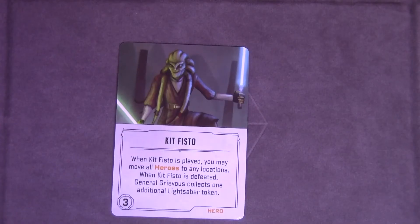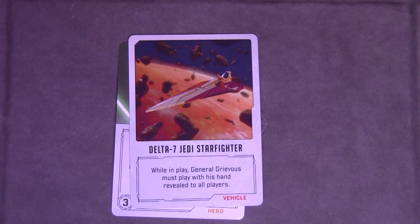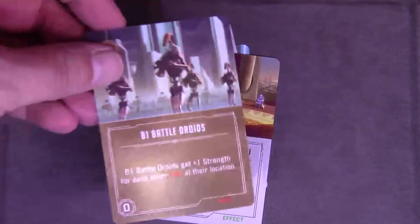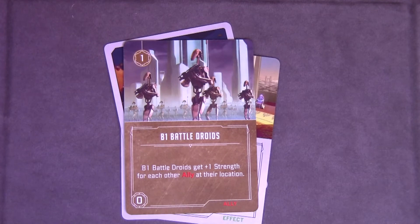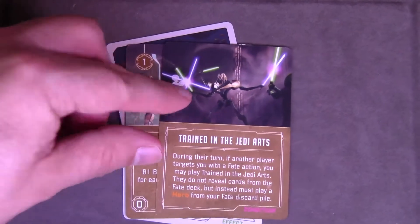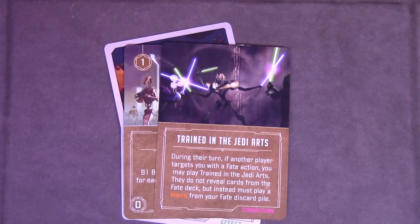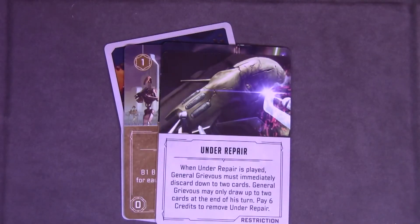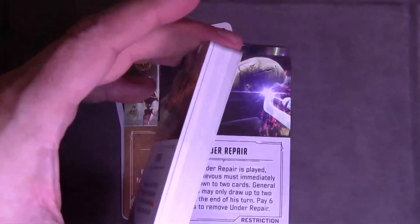Now, some of those cards — here's an example: we have hero cards, there are vehicle cards, and then there are effect cards. You also have ally cards, and this would be a condition card. There's also a restriction card. Those all came out of one of the five different decks that are included.